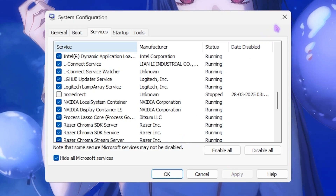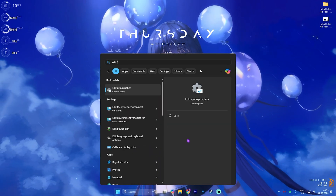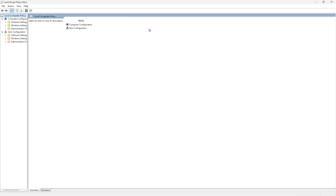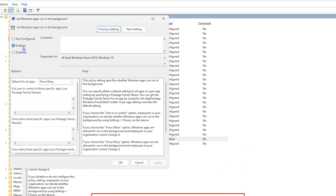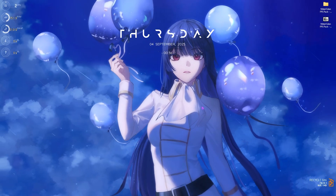Once done, click Apply then Exit Without Restart. The next step is disabling background applications. Search for Edit Group Policy and press Enter to open the Local Group Policy Editor — this step is only available for Windows Pro users. Go to Computer Configuration > Administrative Templates > Windows Components > App Privacy. Find 'Let Windows apps run in the background,' open it, click Enable, set the default to Force Deny, and click Apply.